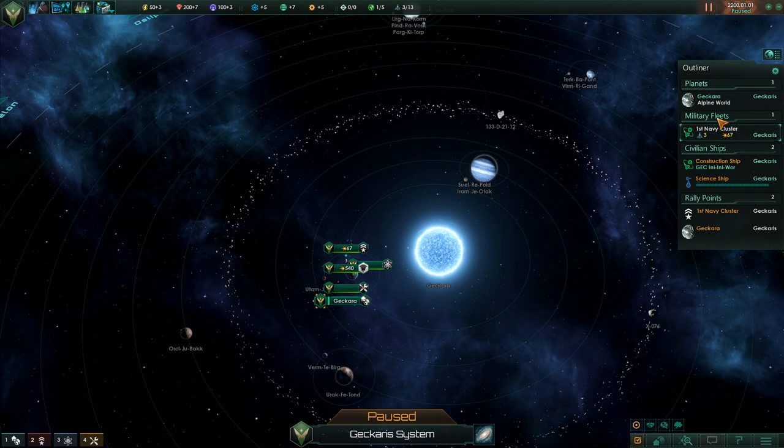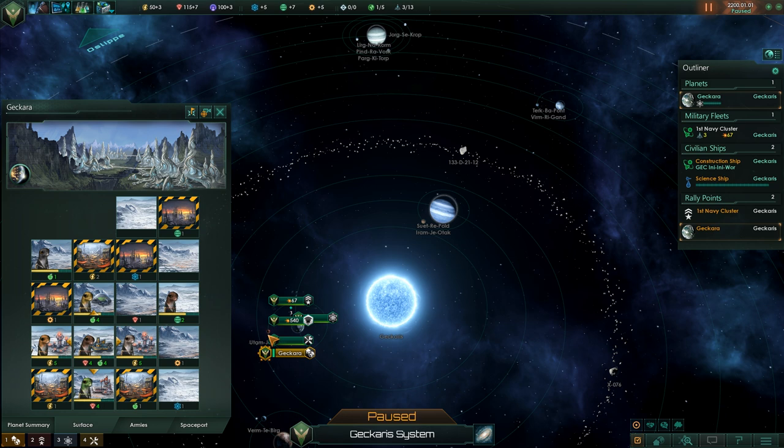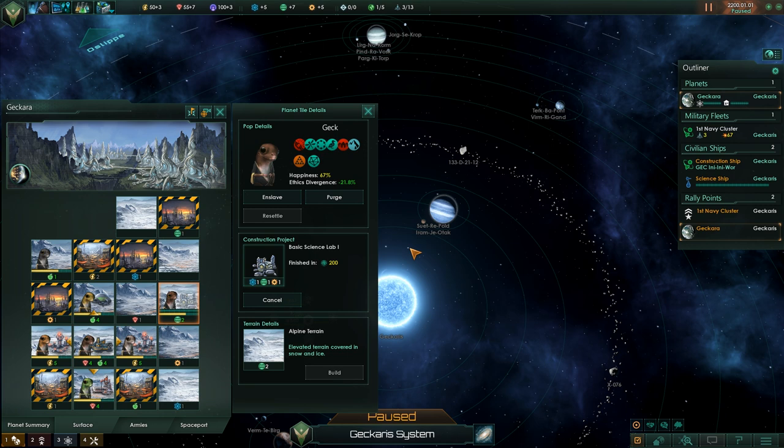As for the spaceport down here, we will build ourselves a science ship. How much food have we got? Four. Normally you always start with 16 tiles, but we've started with an additional two — I wonder why this is. We're gonna build a science lab, because an early buff to our science will be very helpful.